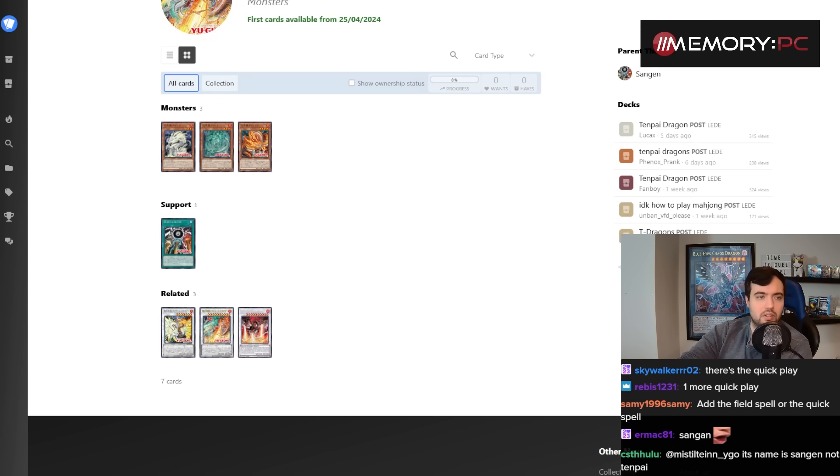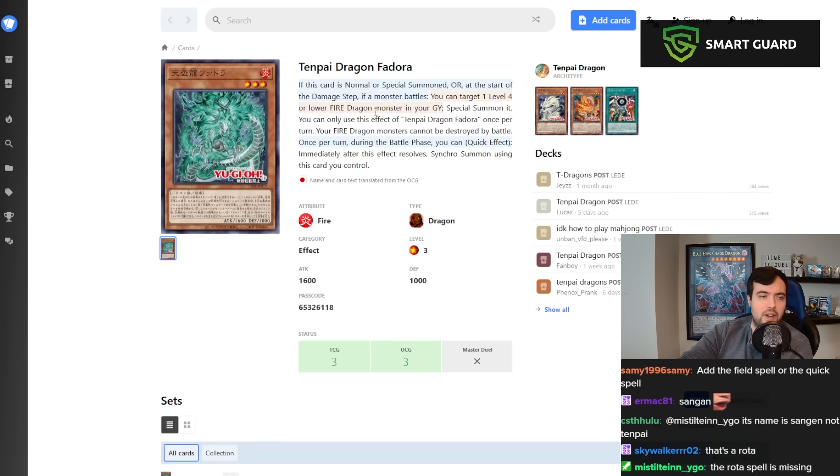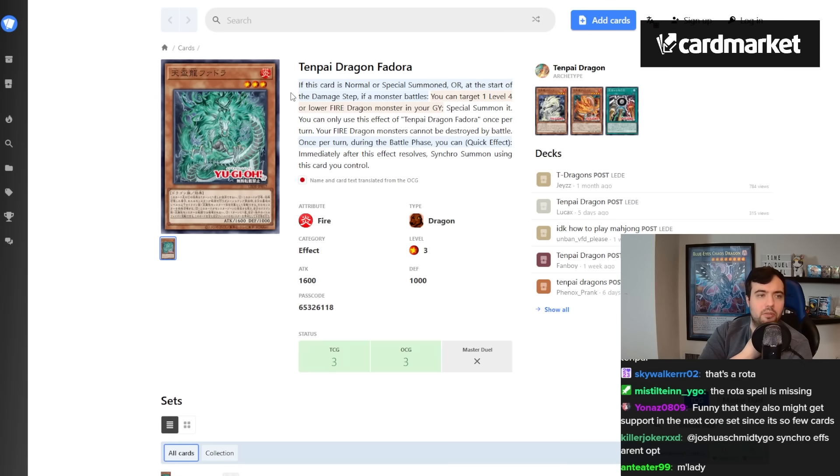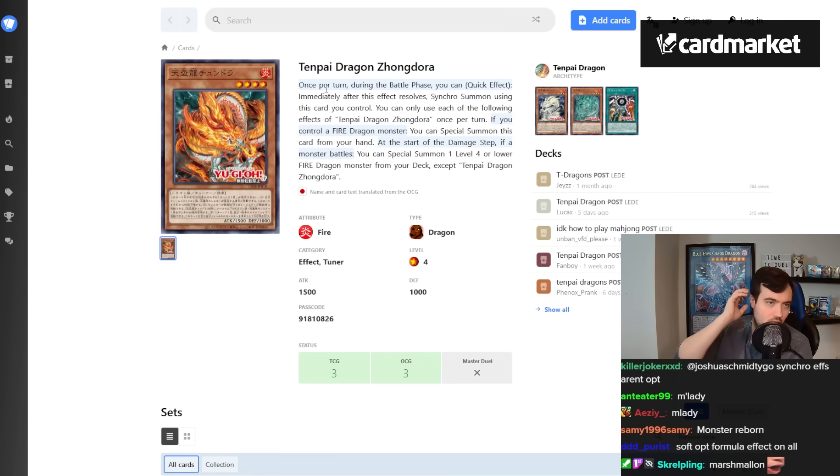Tenpai Dragon Paidra: if this card is normal or special summoned, or at the start of the damage step if a monster battles, you can target a Level 4 or lower Fire Dragon in the grave and special summon it — once per turn. Your Fire Dragons cannot be destroyed by battle. Once per turn: quick-effect Synchro.